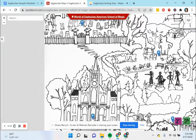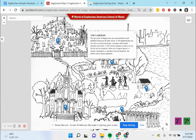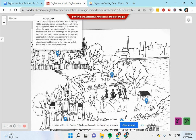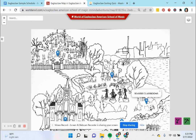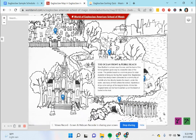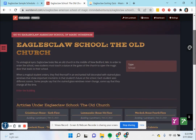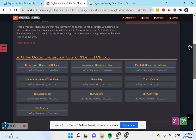There is a main map here. We have a color version of this that will be replaced, but this is the map and it shows information about the different places around Eagle's Claw School. Eagle's Claw is a magical school, but it is not tucked far away from all human eyes — it is actually in the middle of the great city of New Bedford. If you click here, this will tell people a little bit more about the old church in which it is.